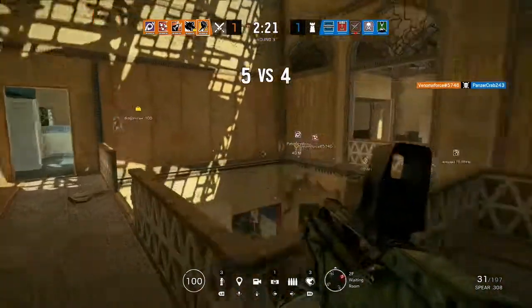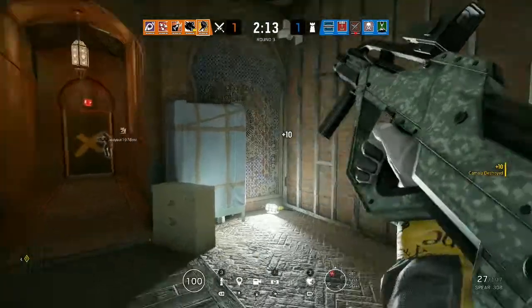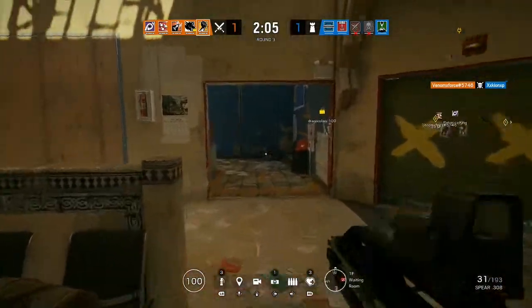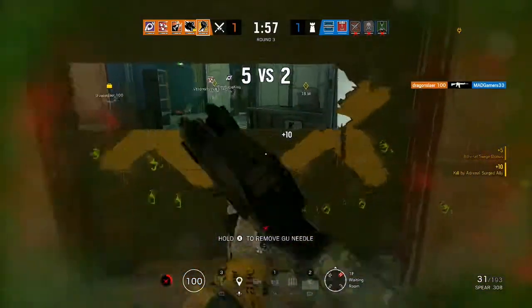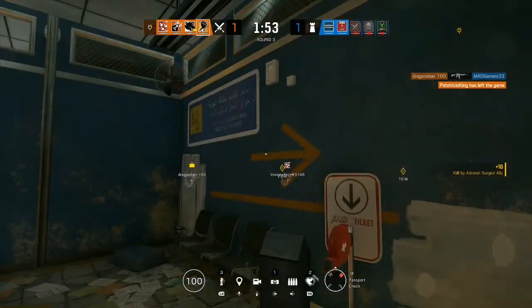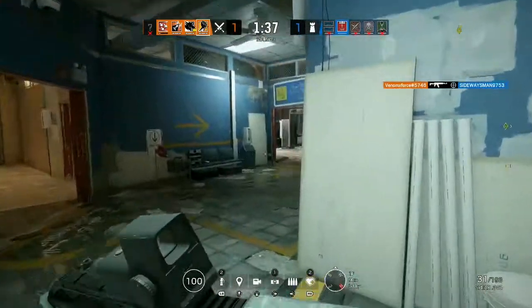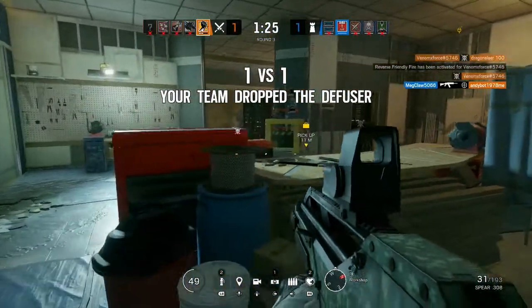Cluster charge live! Reload. Let's go! Rush for the black! Clear the black hole! Top four last up standing. Cluster charge going up. The diffuser is no longer in your possession. Down to one friendly.